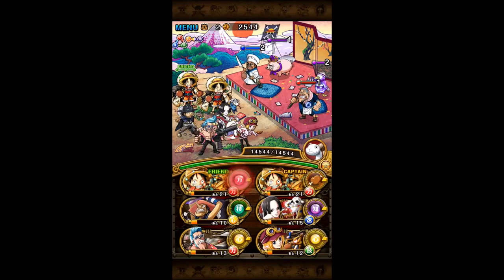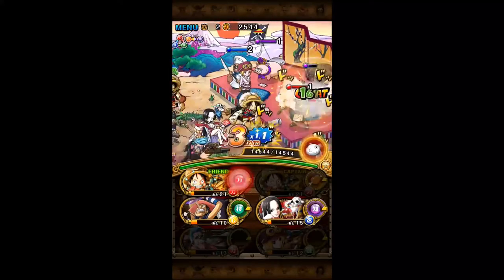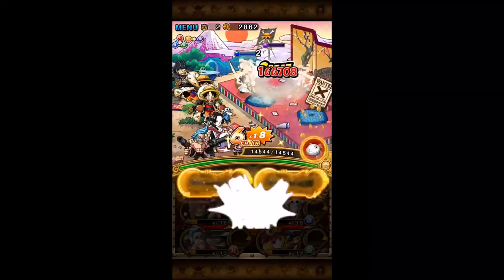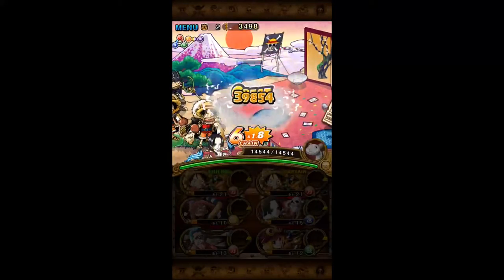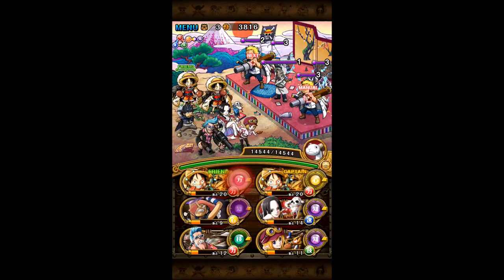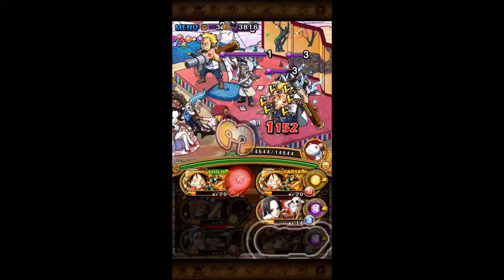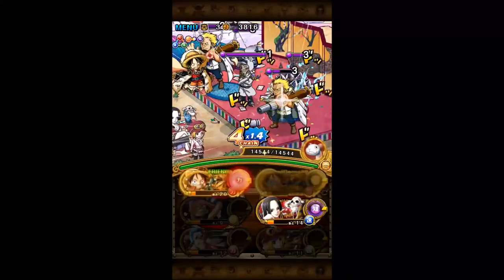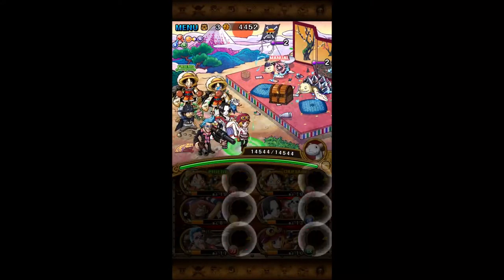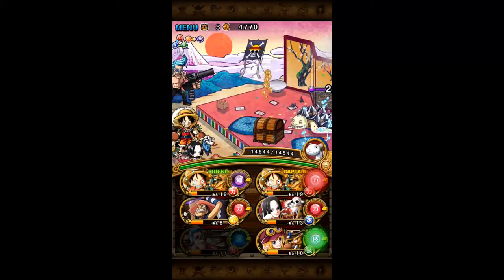There are quite a few farmables along the way — we have Paddy and Karne here. You can also get Ingram, Mr. 2, Purin, Johnny, and Nyo Saku. There's a ton of farmables here guys, so if you are in need of stalling for your specials you can do so here as well on turtles, as well as the two marines that I've just killed earlier.